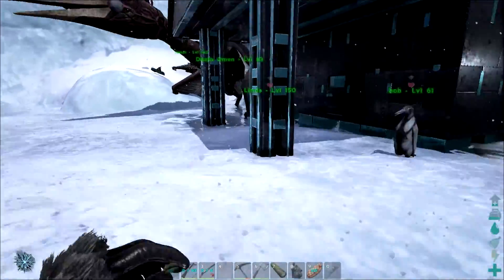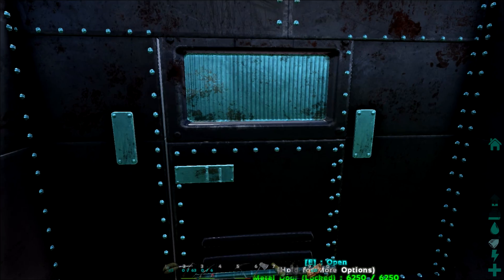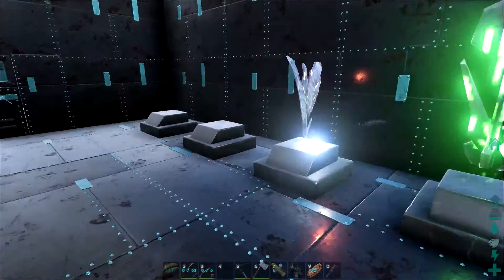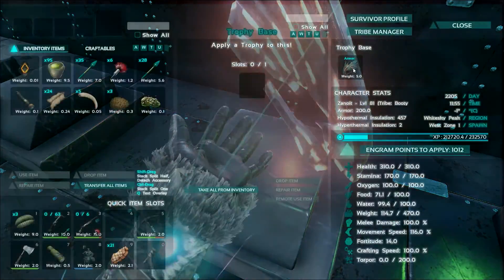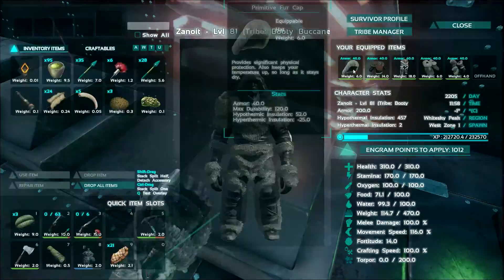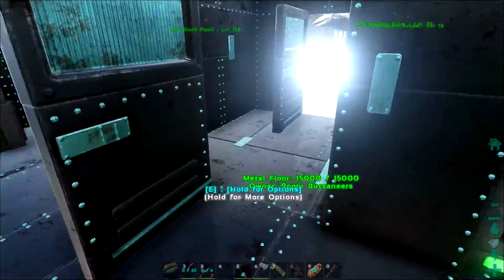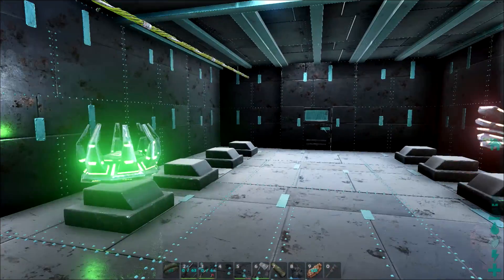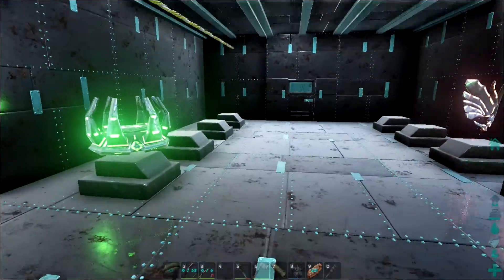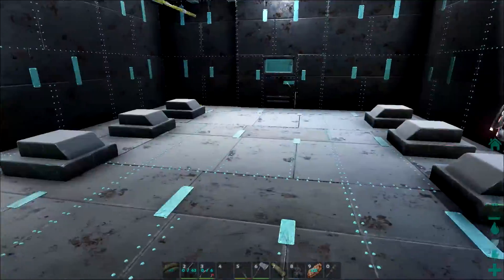Another thing we found in the vault — one less cave we're going to have to do, although I don't know which cave it is, so we're going to have to go to every cave anyway. This artifact right here is the Artifact of the Skylord. My trophy room is filling out pretty nicely. I can't wait to have them all filled in — it'll probably be in the new base, but I'm going to have the same kind of trophy room in the new base regardless.